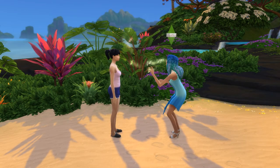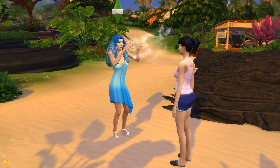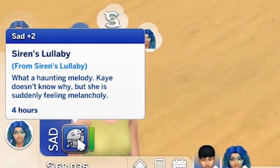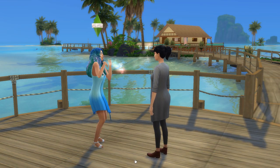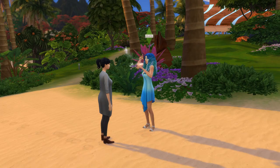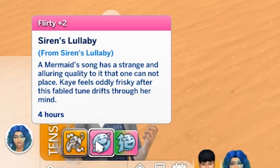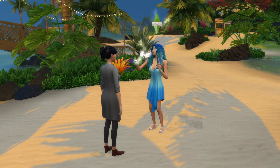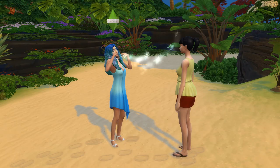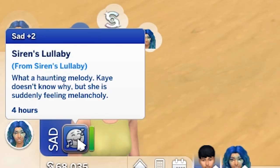Then there's Siren's Lullaby. There are 4 lullabies in total, and each one costs 30 hydration. The power of the lullabies manifests in the form of a moodlet on the target sim, and only 1 lullaby moodlet can be active at a time. The first is Aegon's Question, which gives a plus 2 tense moodlet for 4 hours. The second is Chalmers Lullaby, giving a plus 2 flirty moodlet for 4 hours. Inspiring Berkuse is the third, giving a plus 2 inspired moodlet for 4 hours. Finally, Knight's Requeen gives the target sim a plus 2 sad moodlet for 4 hours.